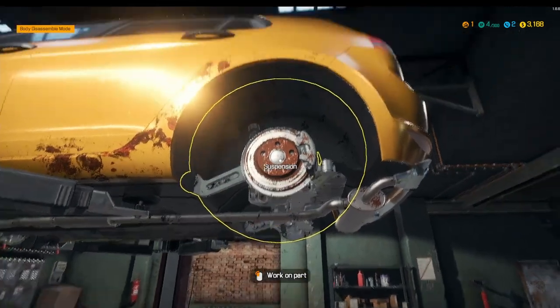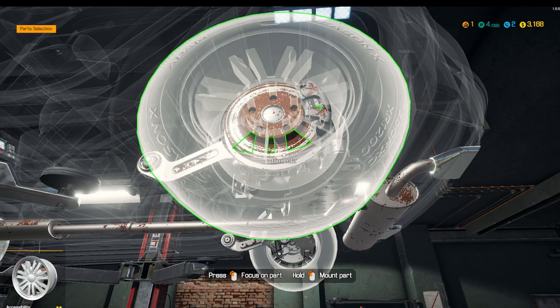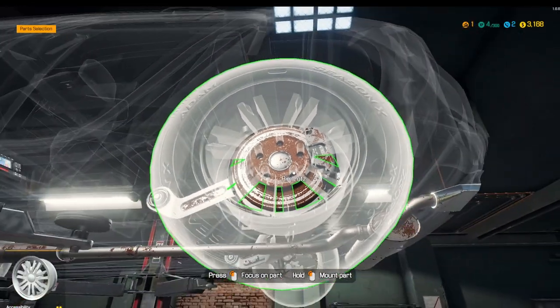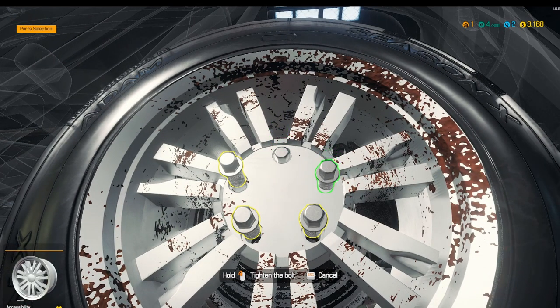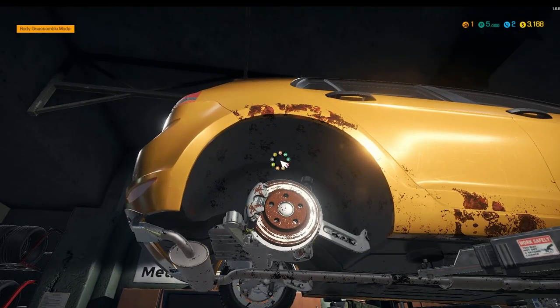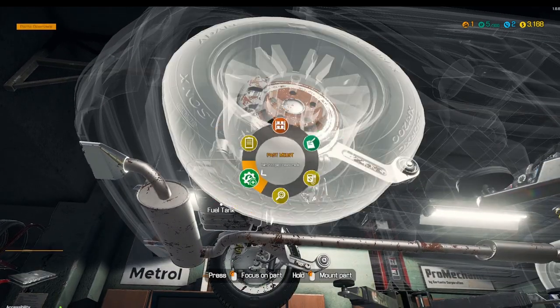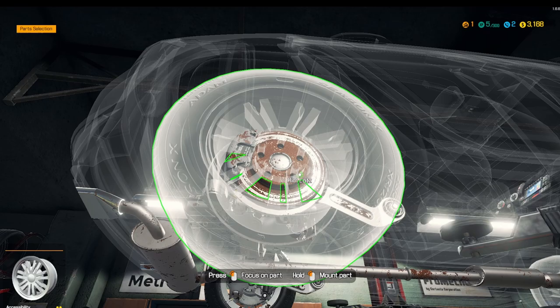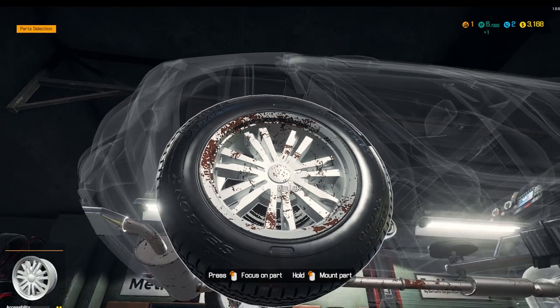So we should be able to put some part mounts. As I say guys, we're still not quite used to this yet. There we go — so we can mount that. And then that would be lovely. With the pneumatic drill, we just get that bad boy back on there. Isn't it lovely? We need to click into it, hold and click. There we go.